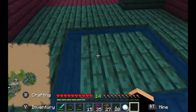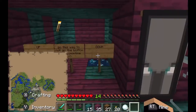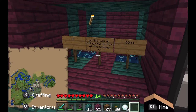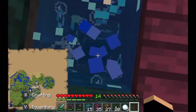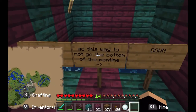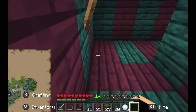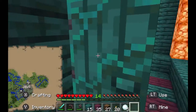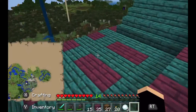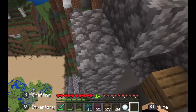So this is how the entrance looks like, and then I made this. Hopefully Milo likes this — she looks like a person that will like this. And then there's this elevator going up, and you go this way to not go to the bottom of the mountain. You can just go through these doors.